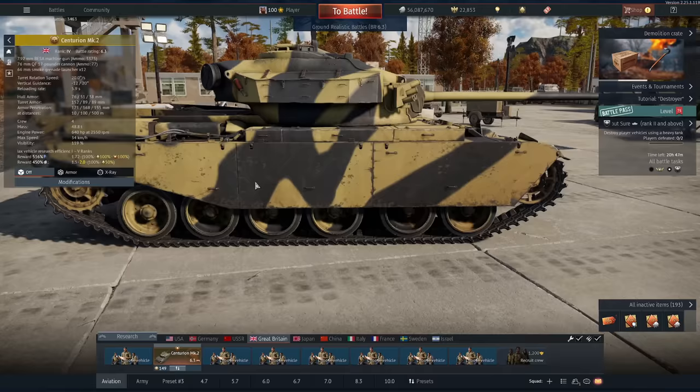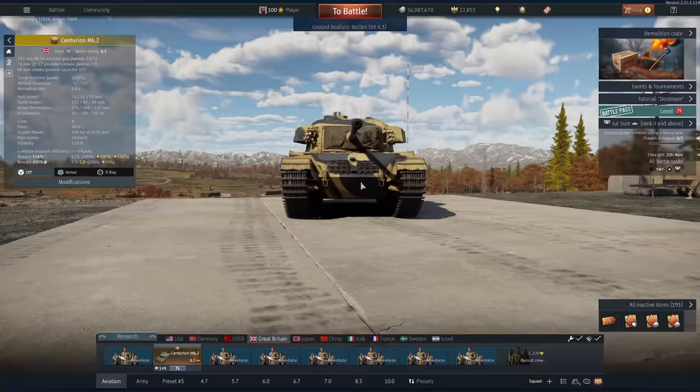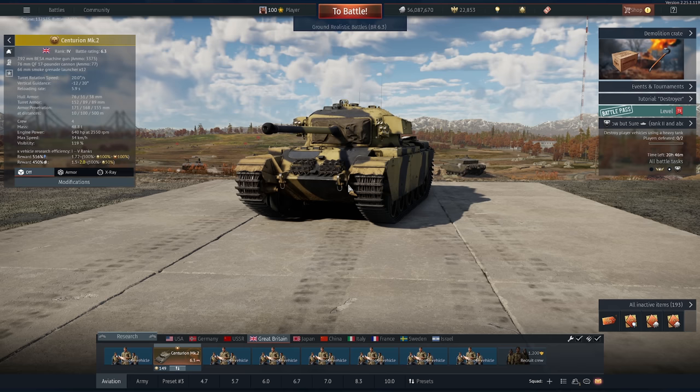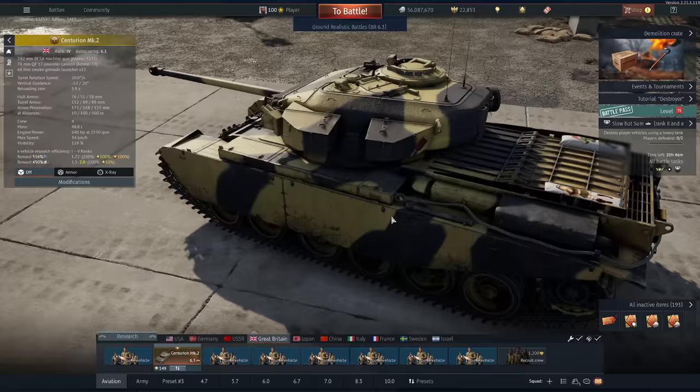The reverse gear is pretty responsive, although still slow, but it's good enough to get you out of trouble as long as you're on a defilade. I don't think this thing is going to stay at 6.3 for very long, historically because it's British — it has to go up in BR if it's a good vehicle. 5.3 vehicles of other minor tech trees should not be facing this thing. Anyway, the battles you're about to see are basically a victim of this thing's own success — it's so good the enemy gets pushed back into spawn so quickly. Let's get into battle.